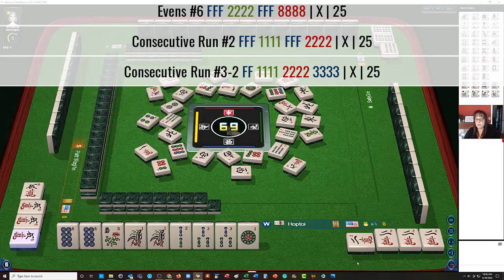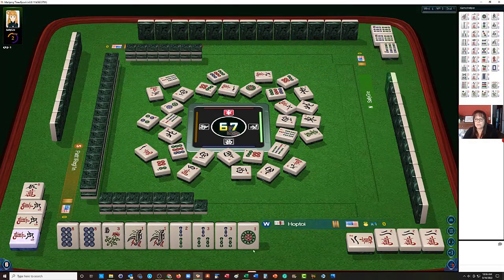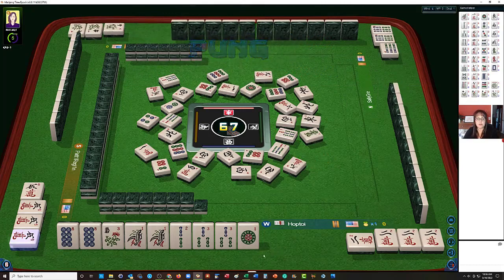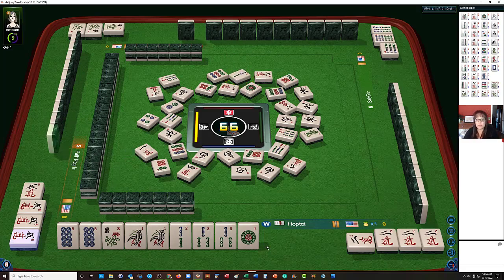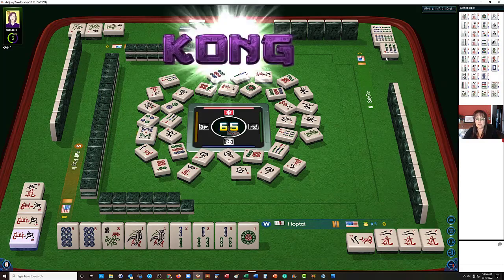Kong. If we do the mixed suit Kong hand, we only need a pair of flowers versus 6. There's a joker available over here with the 5. There's a hesitation there — okay, now we have somebody with a pung of flowers. Anytime someone does a pung of flowers, they could be playing a 6-flower hand, so we need to keep that in mind. We're going to pass — we're not ready to take that. Here's an 8 bam; let's let the 8 go.